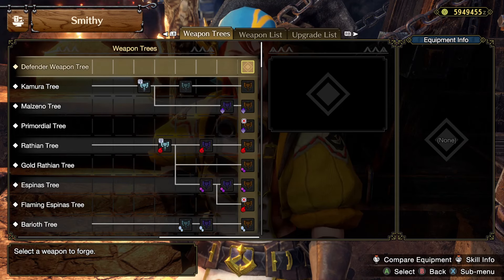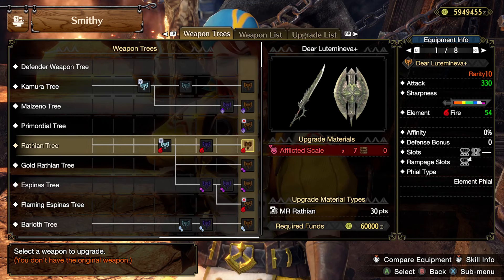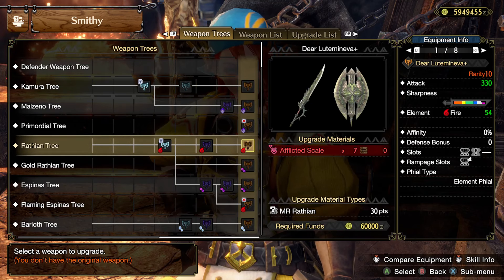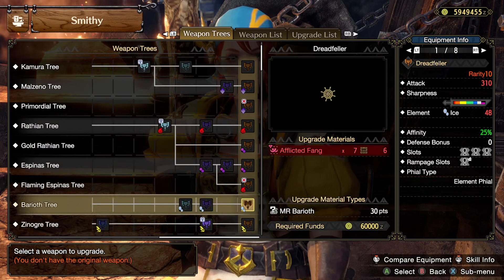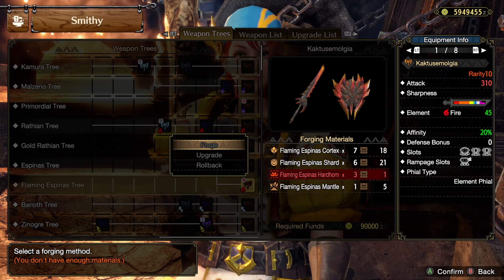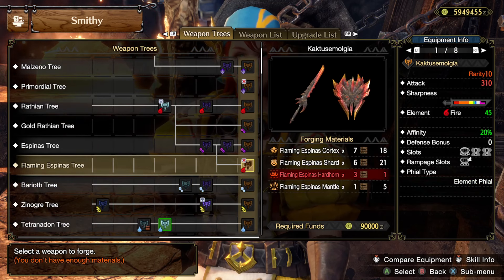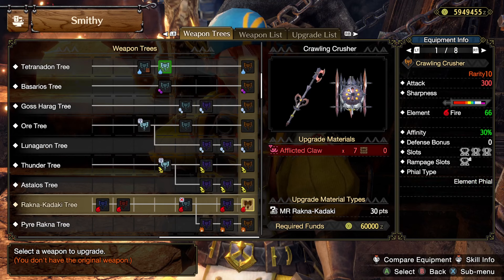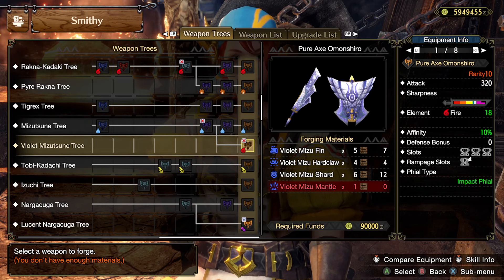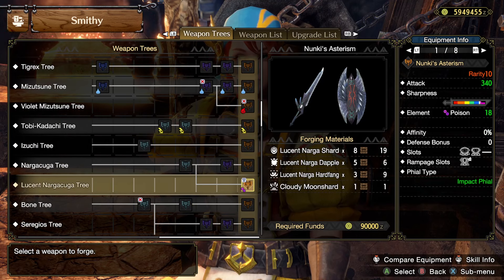I don't think I have a fire charge blade I can make with elements. I could buy afflicted scales and make that, but I don't like it aesthetically. That would be pretty good — I would consider it if I had the hard horn, but I don't. I have five mantles. I also need to look at dragon, not just fire. I would make this one except it's impact, so I wouldn't.